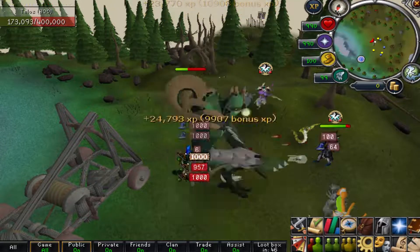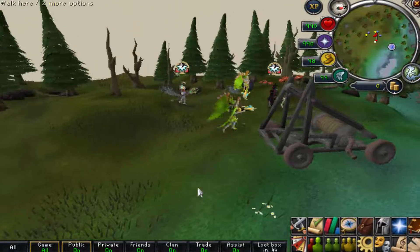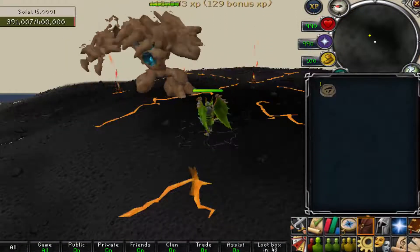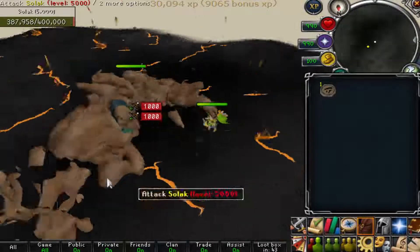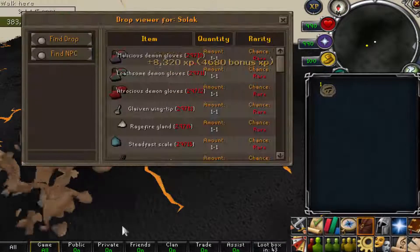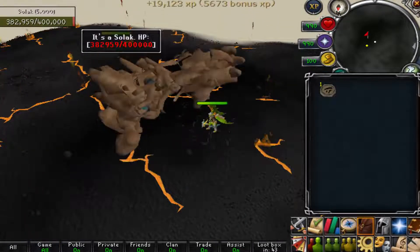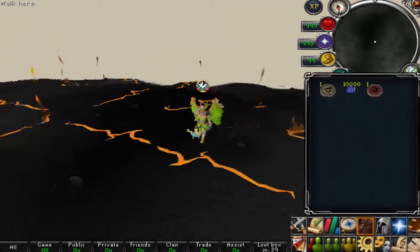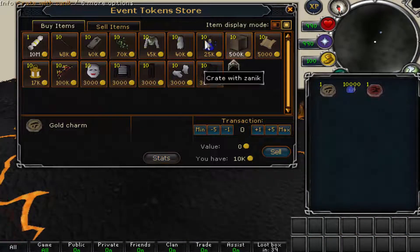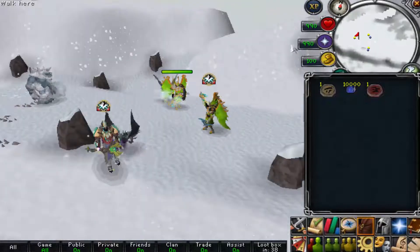We finished up the boss and got some charms — it shows right here who got the most damage, which is really cool. I got the second most damage. Soul Lack has now spawned so I'm going to try to kill him. Soul Lack has died — I got a crimson charm, not the greatest, but we also got some event tokens you can exchange for points. I now have about 10,000 of those.